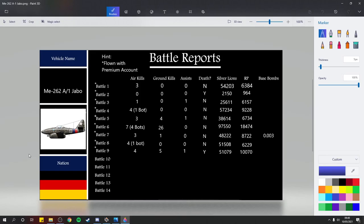Battle seven: three air kills, one ground kill, zero assists, didn't die - 48,222 SL, 8,722 RP. I brought the R4M rockets along for that match just to see what they'd do - 0.003 base bomb. Battle eight: four air kills (one was a bot), zero ground kills, zero assists, didn't die - 51,508 SL, 6,229 RP. Battle nine - a heartbreak: four air kills, five ground kills, one assist, I did die - 51,079 SL, 10,070 RP.